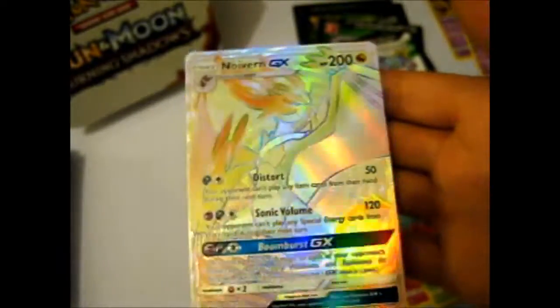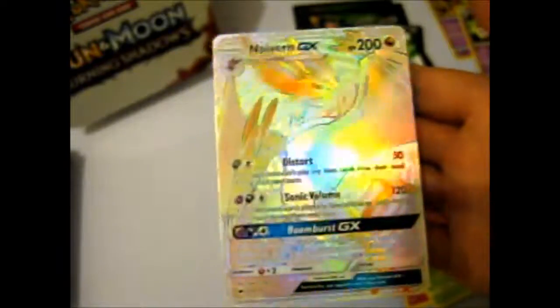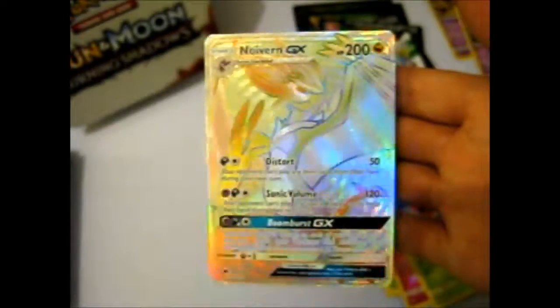So if we're lucky we'll pull something like another GX, which would be awesome but unlikely. But rainbow! So the first part is looking pretty good with the two holos, a GX, and a Rainbow — or Hyper, however you wish to call it — and that's only our first time.